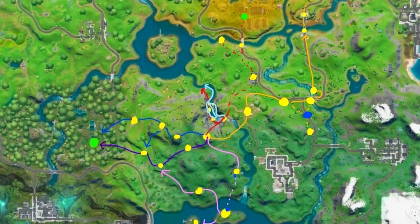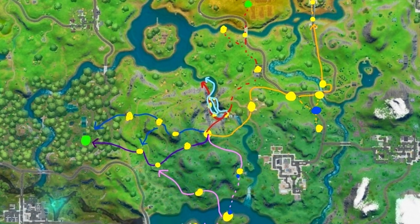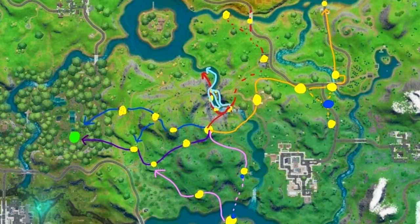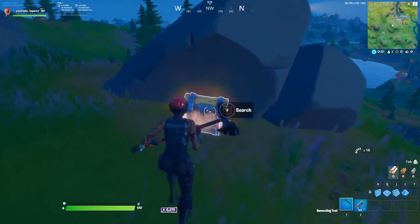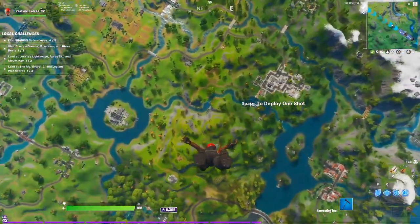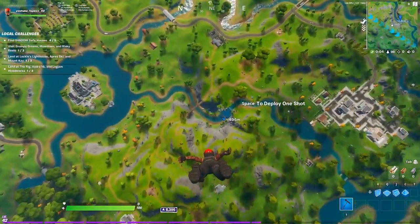Here's an example of a loot path I made. Each different solid colored line represents a different loot path I could take should the others be contested. The green dots represent upgrade machines, the yellow dots represent chests and looting spots, and the dotted lines represent optional paths. I first landed at the top of the mountain where I have immediate access to a chest, about 70 brick, and a floor loot spawn. Before landing, I immediately scan my vicinity to identify any nearby players — this is crucial to determine which loot path I'll take and what playstyle I should adopt.